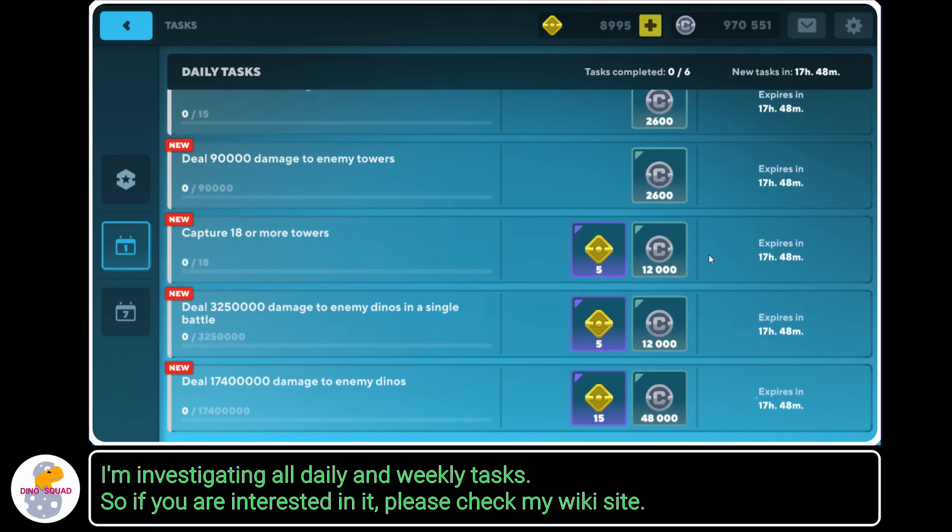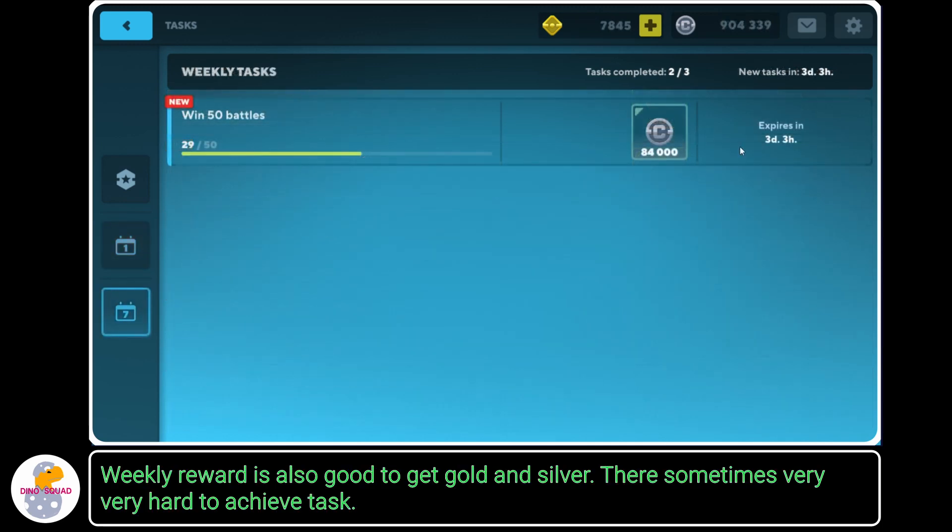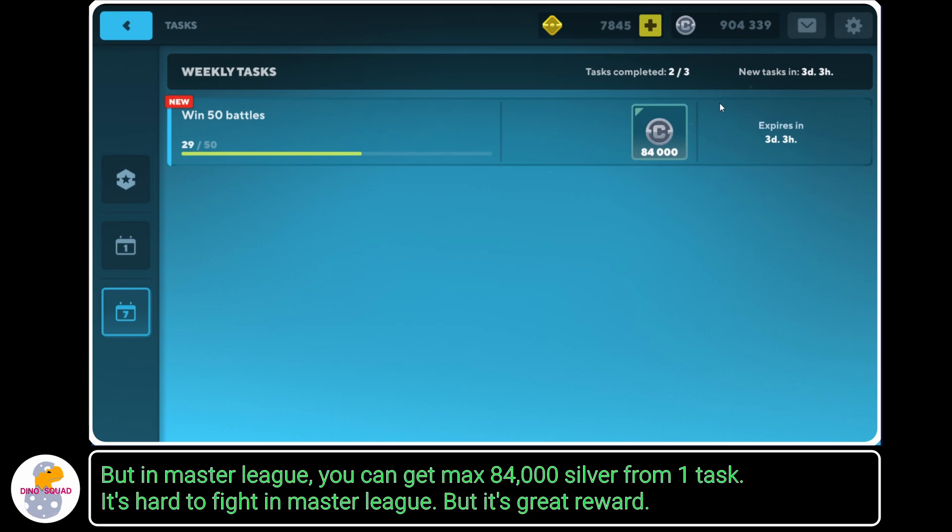I'm investigating all daily and weekly tasks, so if you're interested, please check my wiki site. Weekly rewards are also good for getting gold and silver. They're sometimes very hard tasks to achieve, but in Master League you can get a max of 84,000 silver from one task. It's hard to fight in Master League, but it's a great reward.